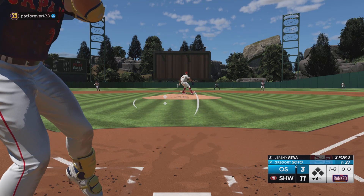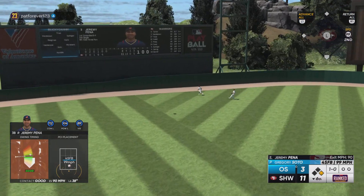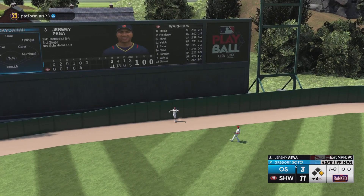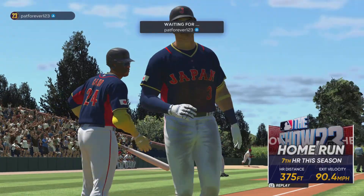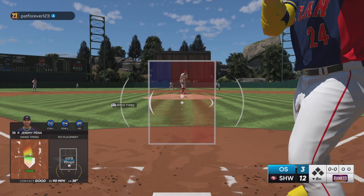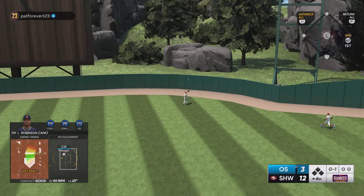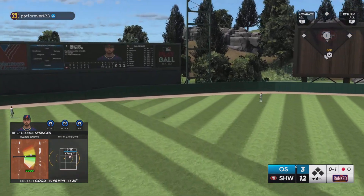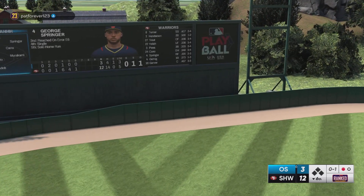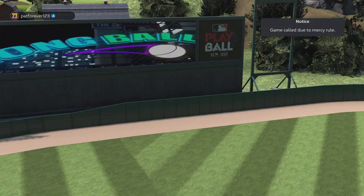We've got a chance to pretty much put this game away. He almost robbed that — Pena, that's his second home run. Here at this stadium with the elevation where it is. Hit well — is Trout going to get there? That is smoked and that's going to be the ball game. How about George Springer having two home runs, three hits? And that is a mercy rule — after the last few games, that feels so good.